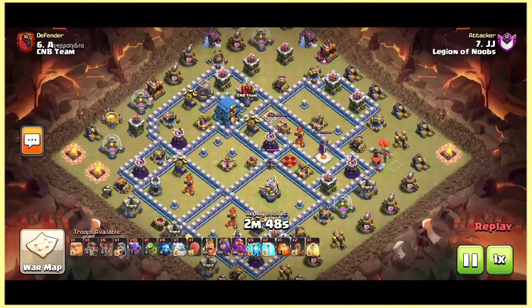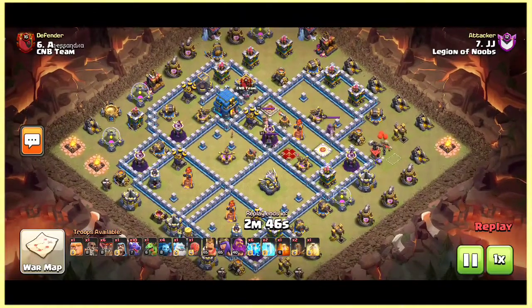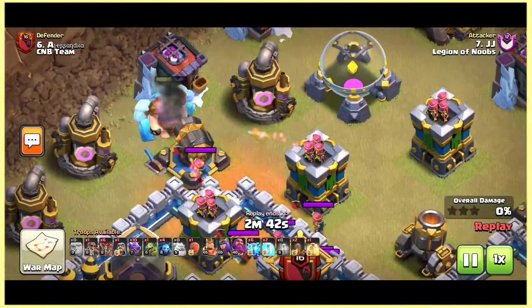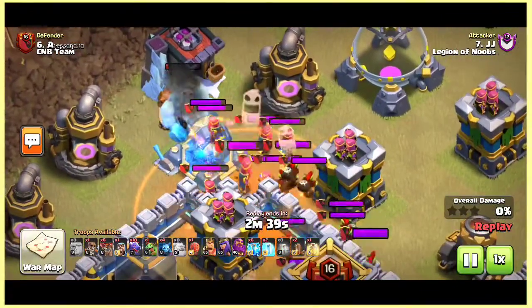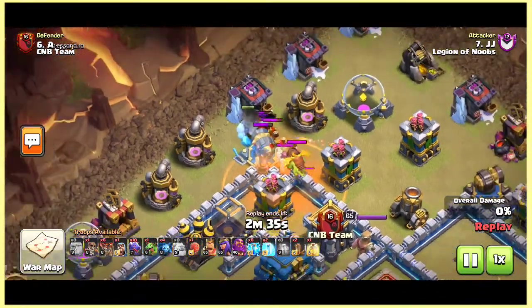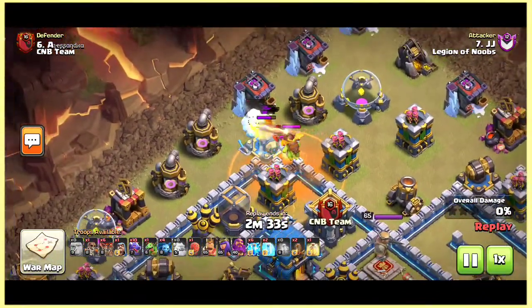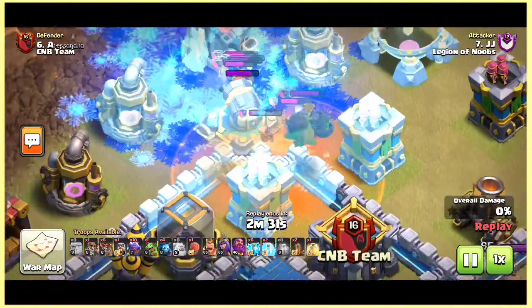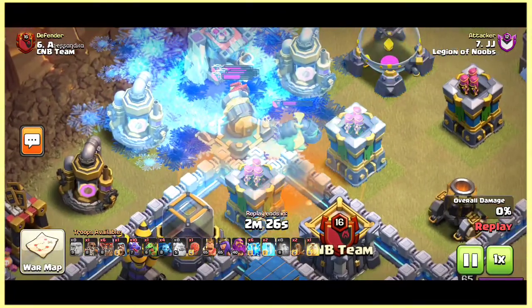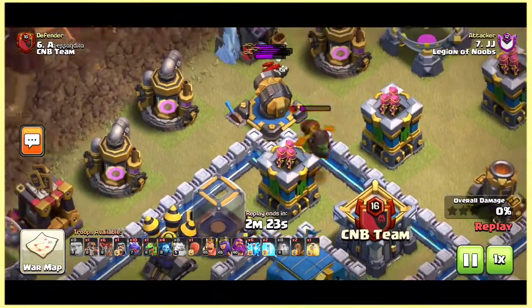We will first look at number six, and the attack was done by JJ going with the zap dragon attack. He started with one giant for tanking, and behind that giant he dropped one ice golem. The freeze effect of that ice golem will hold the CC troops inside the poison spell and they will die. You can see the life of that inferno drag is getting lowered.